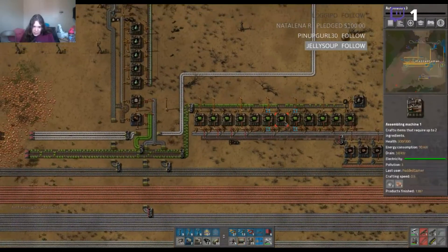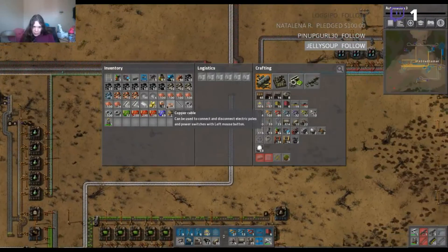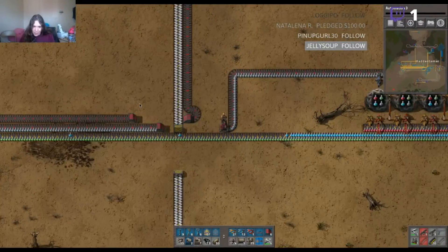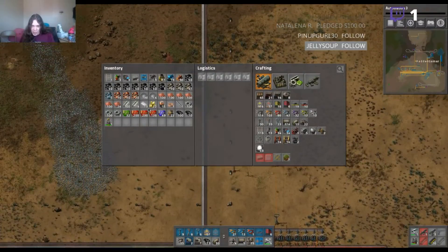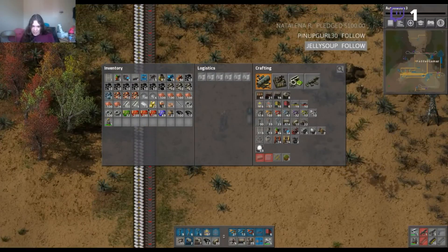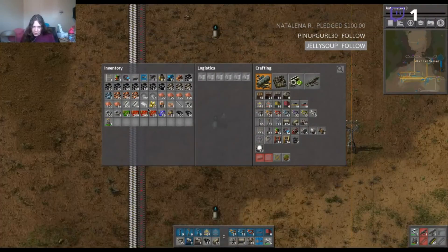There needs to be a Heisenberg mod for Factorio — I would love a mod that adds like all kinds of drugs and narcotics to the game. It would be amazing — they'd have different effects on you and the biters that do all kinds of weird stuff.